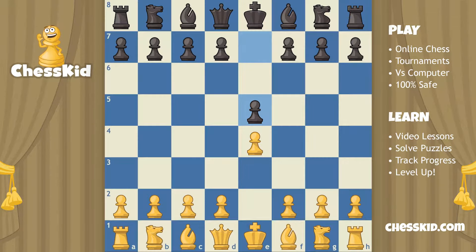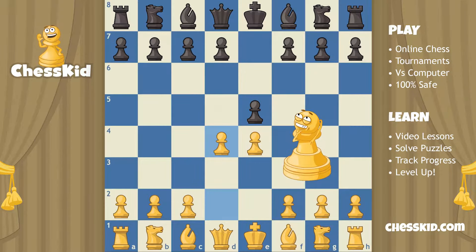Both sides are putting their pawn in the center — that's solid grandmaster strategy. On the next turn though, if white gets a little too excited about attacking the center, white might make this move pawn to d4, which surprisingly is a mistake. Let me show you why.